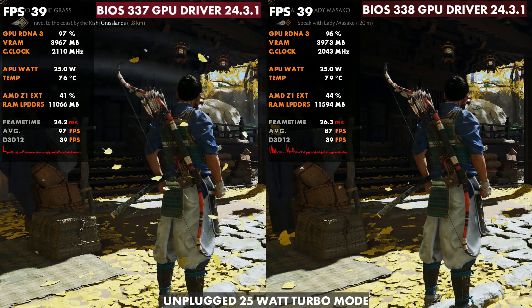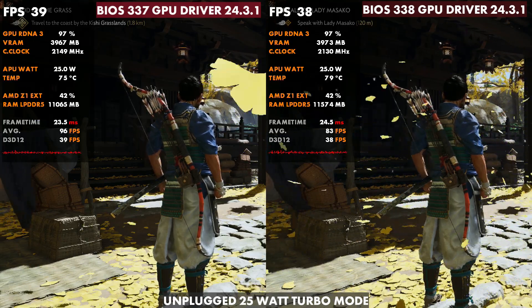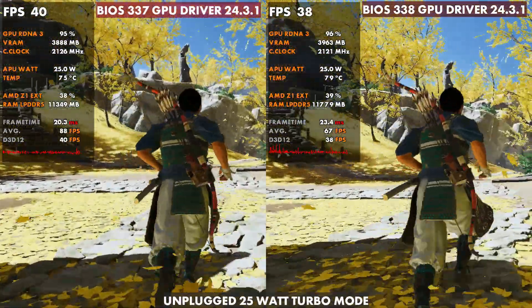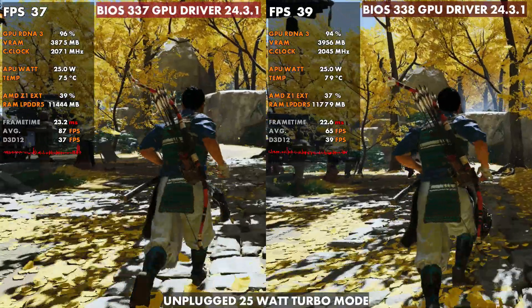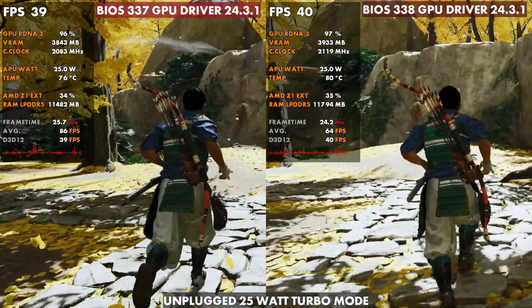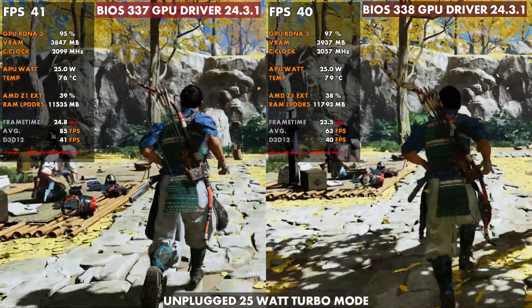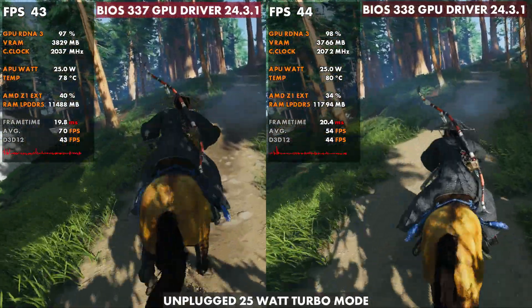Ghost of Tsushima is another one I wanted to take a look at — 2 to 3 degrees difference here on 25 watt turbo mode. Not a lot of difference in performance. I will say this particular game, unlike Cyberpunk, felt a little bit smoother on the 337, but negligible. They're both very similar here, but as far as thermals, 4 to 5 degree difference at 25 watts with the newer fan curve set up in 338.